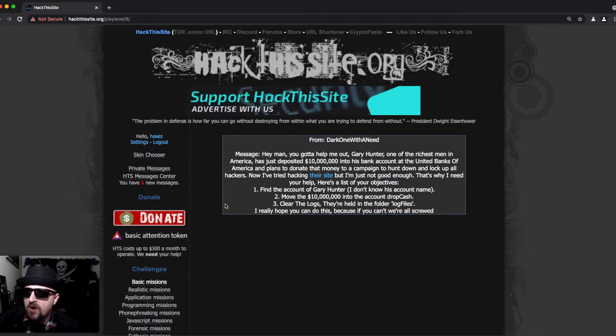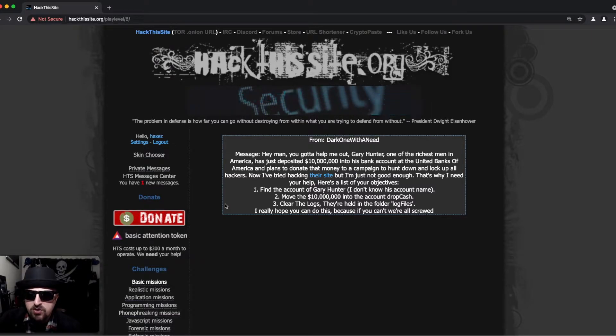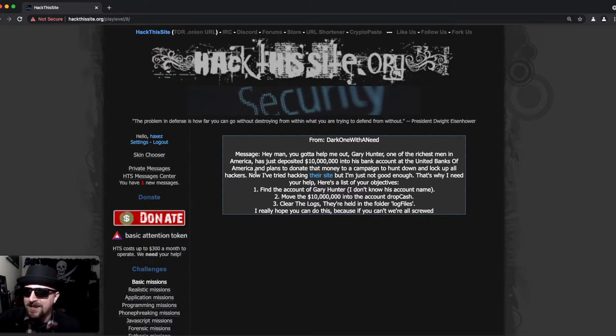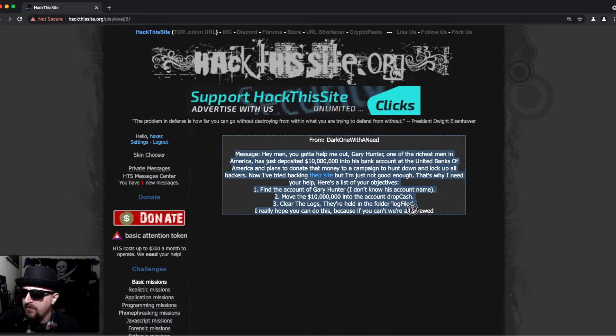Here's a list of objectives: one, find the account of Gary Hunter; two, move 10 million dollars into the account 'drop cash'; three, clear the logs held in the log files folder. Of course we don't know Gary's account name yet. There's also a question of whether dark one is just trying to get rich — Gary Hunter could be donating to save the orphans — but where's the fun in not hacking? Let's visit the site. I'm going to copy this information since we have specific objectives to complete.